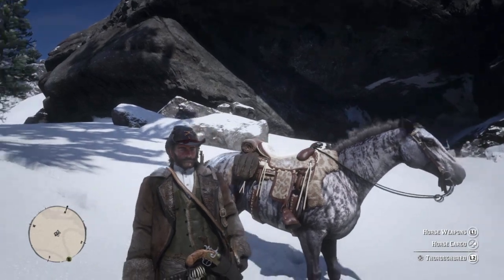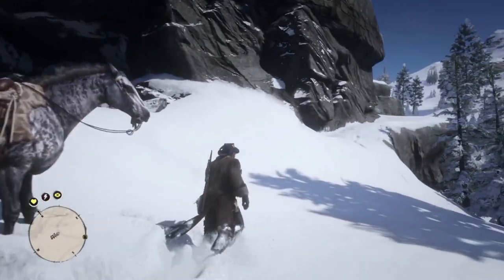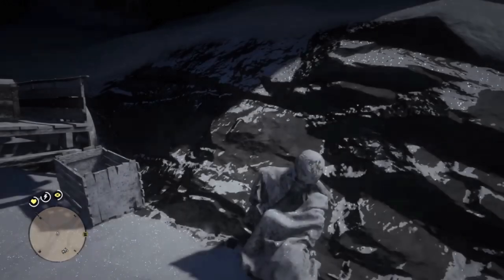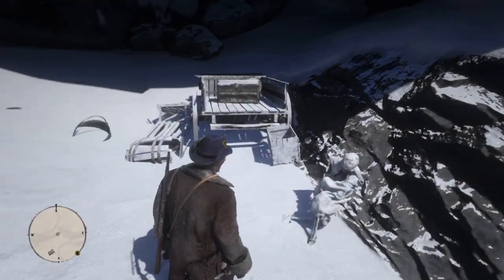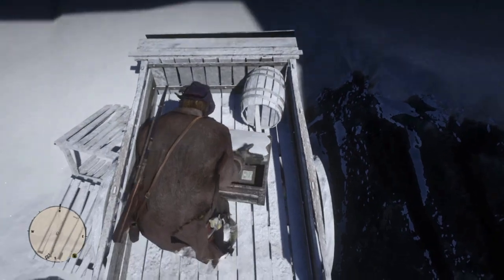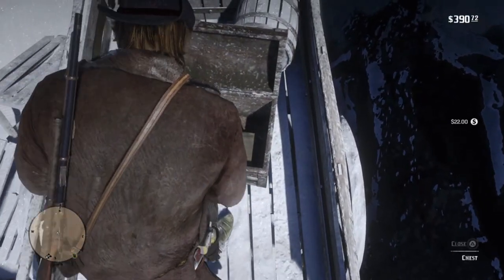Obviously we need to start way up north at Lake Isabella, but as long as we're here we might as well grab the petrified wood chunk, which we can find at this frozen campsite. Also note the frozen camper, the original owner of the petrified wood chunk. Arthur as always is unimpressed. There's also a little cash here, and the petrified wood chunk is an essential ingredient to craft the boar tusk talisman.